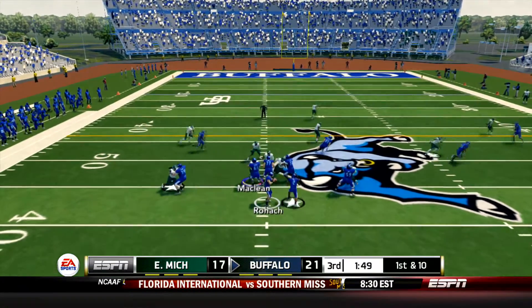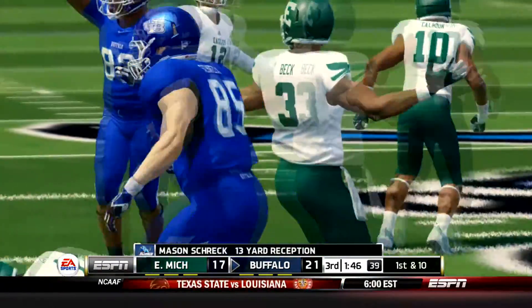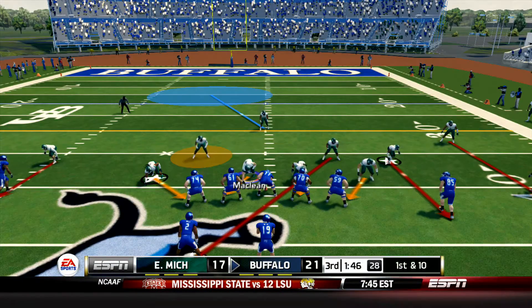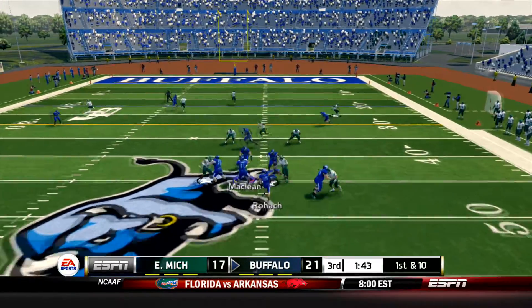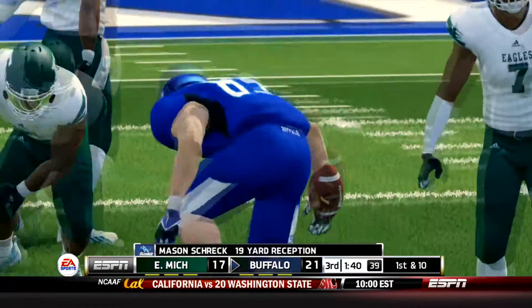That's two plays, two first downs for the Bulls. And make it three plays, three first downs. Guess who? Mason Shrek makes the catch over the middle, picks up 13 inside Eagles territory. First down from the 10. Shotgun formation for the Bulls. Rohach takes the snap, he's going to fire it over the middle to Mason Shrek once again, down to the 21-yard line. 19-yard pick up. I don't know what the Eagles are doing but they've got to change it because Mason Shrek is just running loose over the middle of the field today.